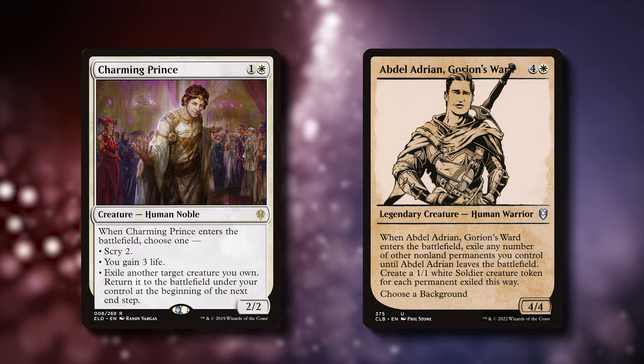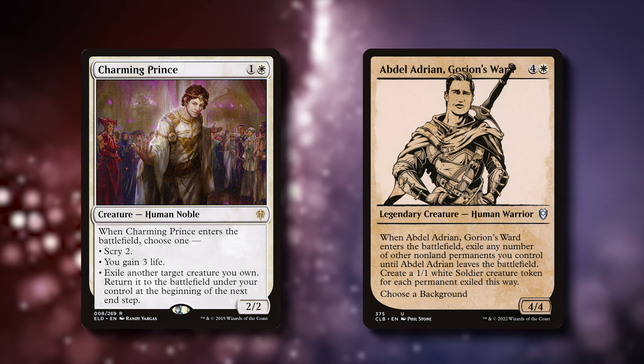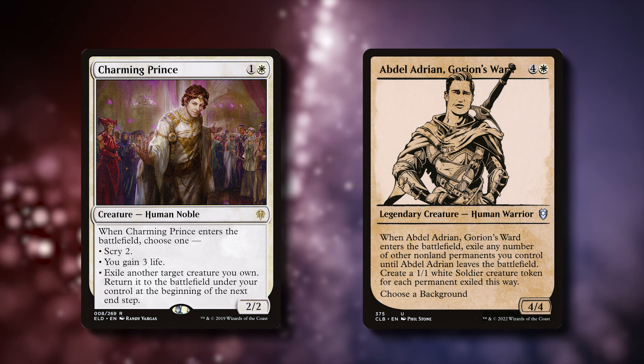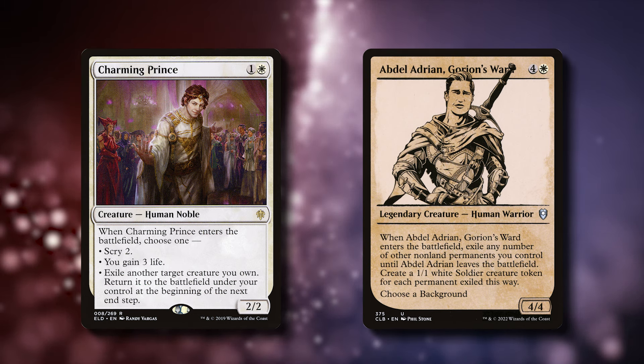As for the creature blinks, we have Charming Prince, which really shouldn't be a surprise. And one of the best sleeper picks, in my opinion, is Abdel Adrian Gorian's Ward. Now it's a slower blink since he exiles non-land permanents under him, but he gives you a board of 1-1 tokens, which you can use your commander to sacrifice for blood, and then sacrifice him to return all your creatures to play.